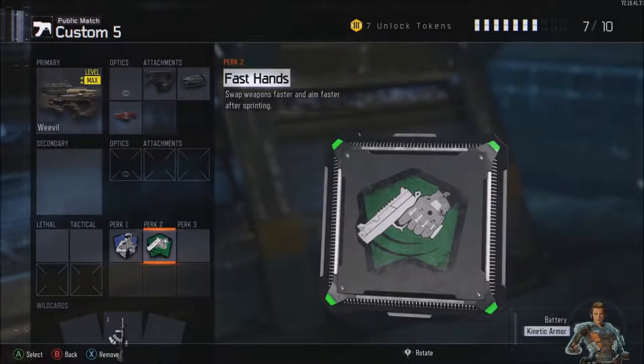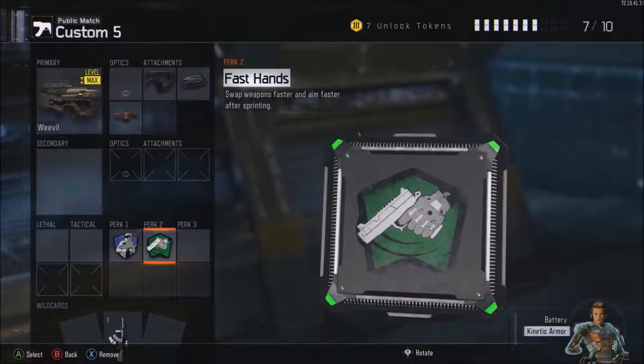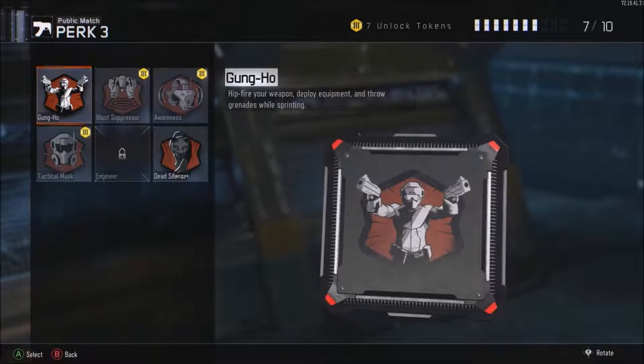Perk 2 is Fast Hands, and it allows you to aim down sight faster after sprinting. Again, with the Weevil it's quite slow at doing that, so you're going to win gunfights if you aim down sight first. That's quite important — Fast Hands and Quickdraw work really well together.